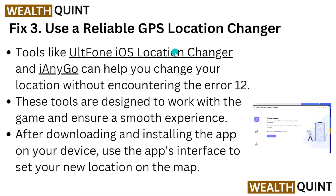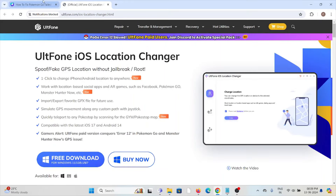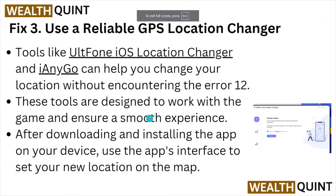Fix number three: use reliable GPS location changer tools. Tools like UltFone iOS Location Changer and iAnyGo can help you change your location without encountering error 12. These tools are designed to work with the game and ensure a smooth experience. After downloading and installing the app, use the app's interface to set your new location on the map.